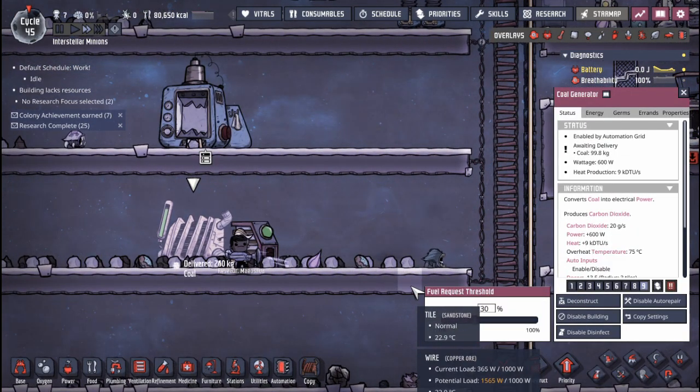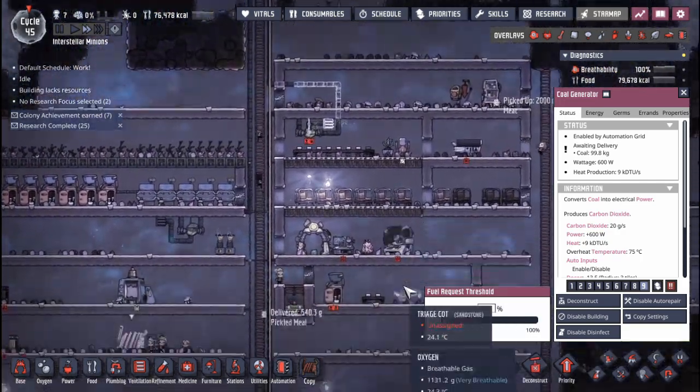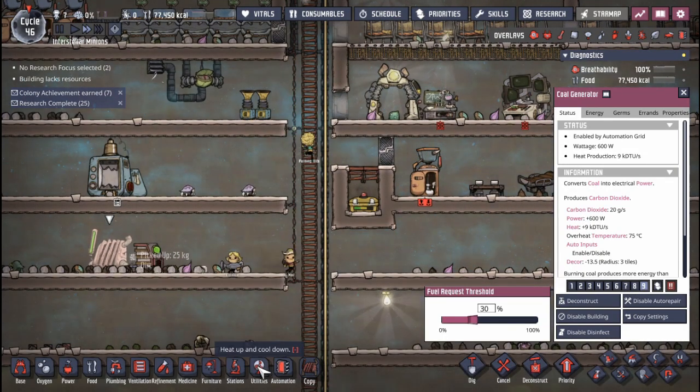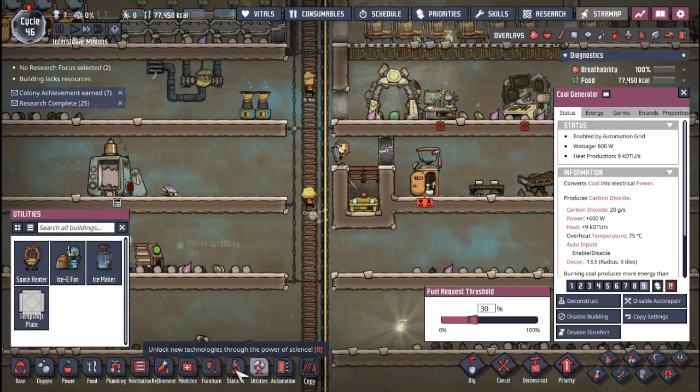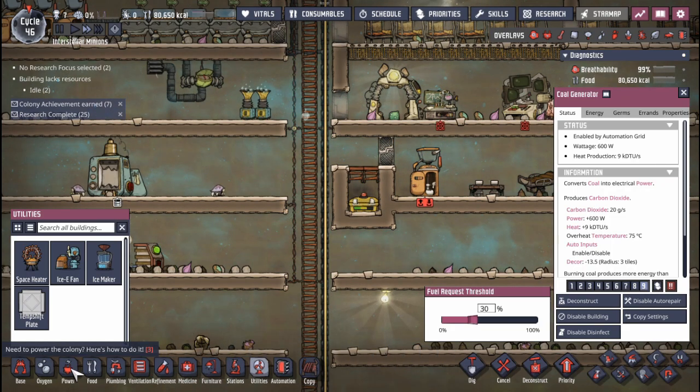You can see that power is going off once in a while — they're having to add coal. We will address power in one of these future episodes and get an upgraded power system going. But for now it's sufficient, so we're going to leave it alone and focus on keeping some of this healthy gas.